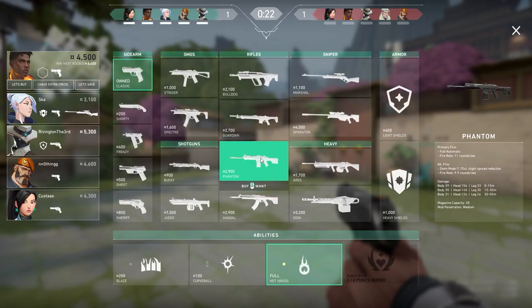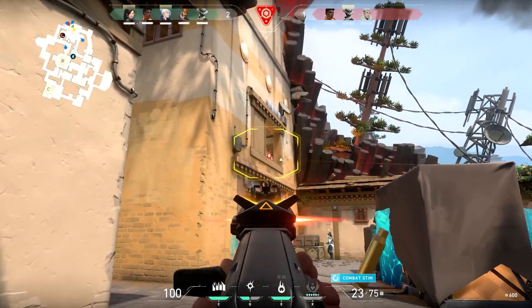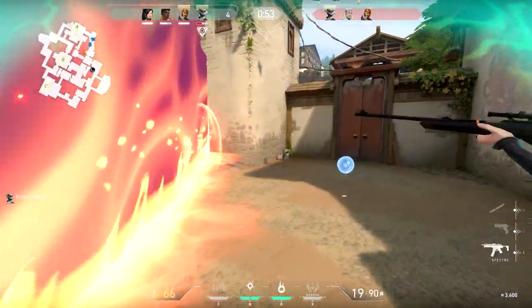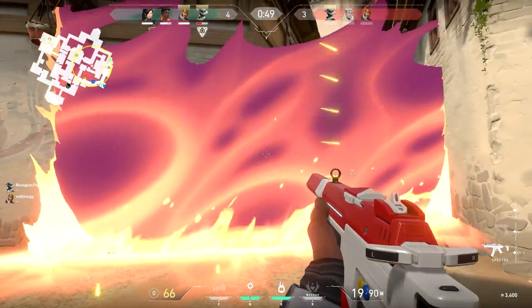For an agent's ultimate ability, you'll have to receive six ultimate points. There are a few different ways to receive these points. Get kills — it's one ult point per kill. The second method is to plant or defuse the spike. And the third is ult spheres. There are two ult spheres on the map, and if you approach and hold down the active button, you'll receive an ult point after a short channel.